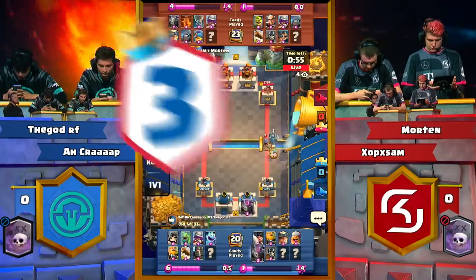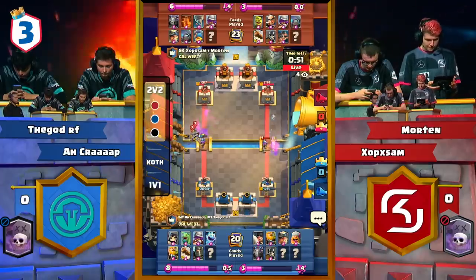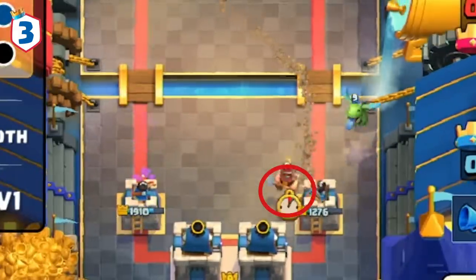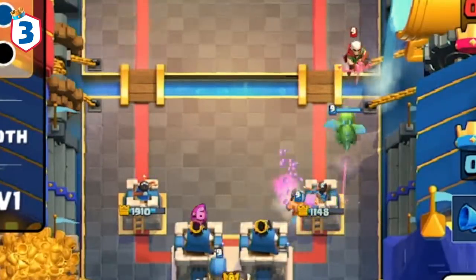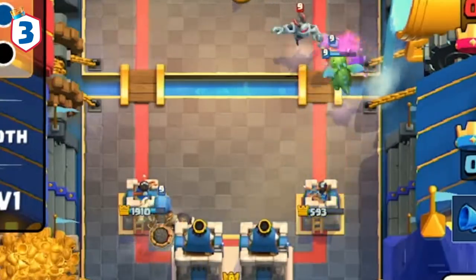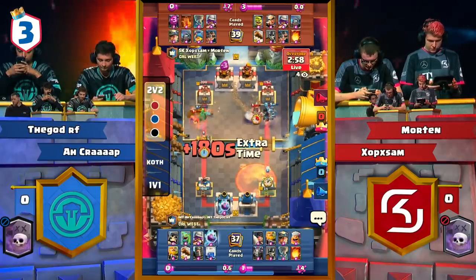Our next highlight showcases the incredible 2v2 gameplay of SK Gaming's Sam and Morten, playing against GodRF and Awkrap. In a 200 IQ play, Sam sends the Miner to an exact spot in order to kite down Awkrap's Baby Dragon. The reason Sam chose this exact tile was so the Baby Dragon would be in the perfect spot for Morten's Magic Archer to chip at the Princess Tower. That Magic Archer chip damage was absolutely necessary for the win.